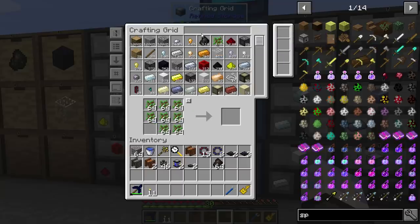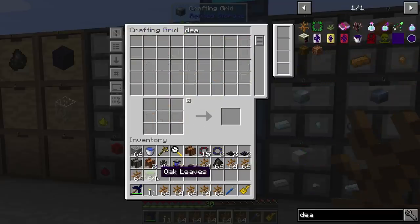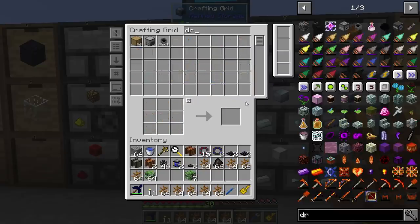Something strange happened — why do I have dead bushes? I don't even have dead bushes in the system. I have like nine of them. Did I get nine stacks of dead bushes instead of saplings? I have no idea. I wonder if the pack author set it up that way so you can kind of loop it.